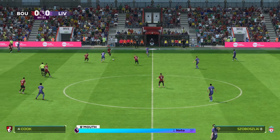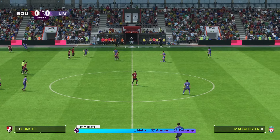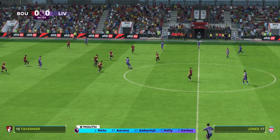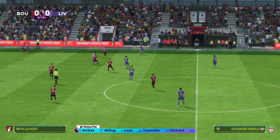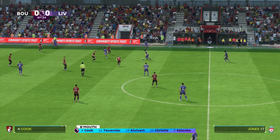This is how Liverpool start the game: Alisson begins in goal, Trent Alexander-Arnold starts along with Andrew Robertson in the wide defensive areas, and rather than use a strike partnership they've gone with just the one player in attack.